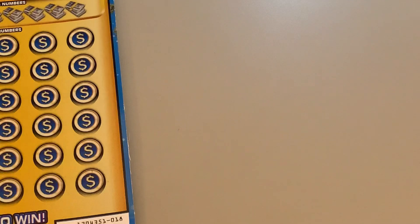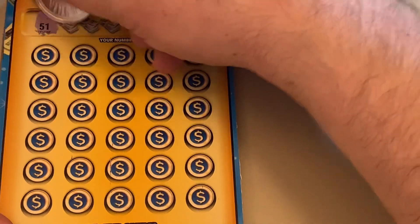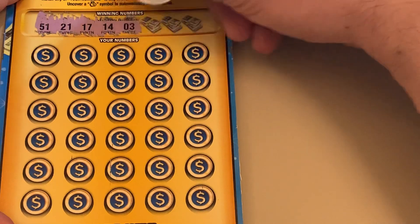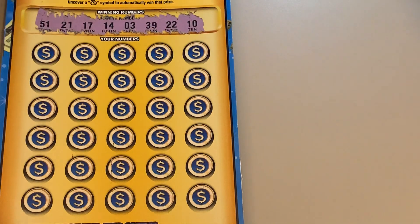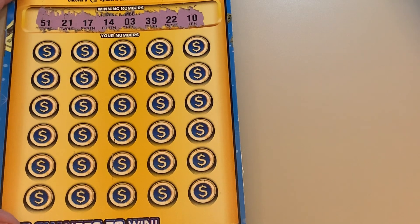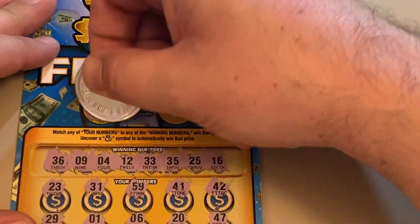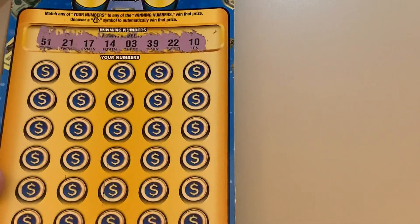Now we'll do ticket number 18. Numbers are 51, 21, 17, 4, 3, 39, 22, and 10. Let's go back — I forgot the frenzy bonus. Treasure chest for the win. A star. Money roll for the win. Truck. Armored car. All right, back to this ticket.